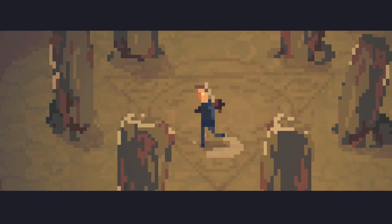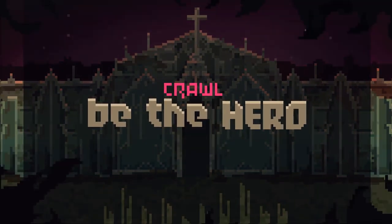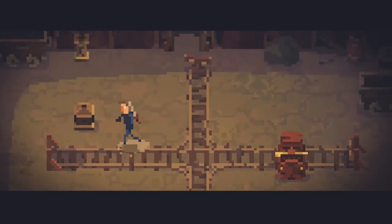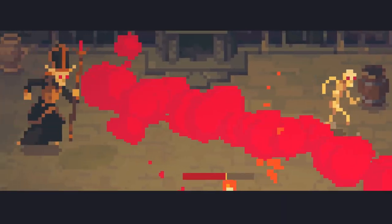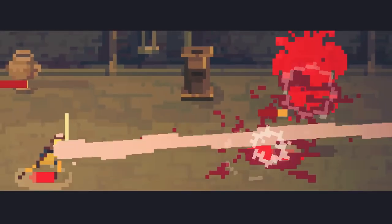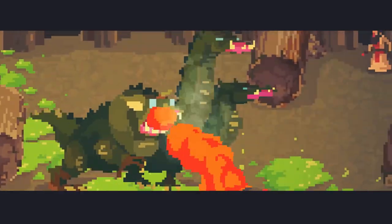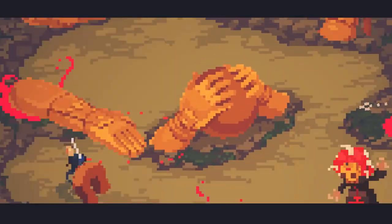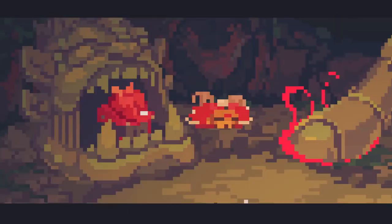Crawl is a party game, competitive couch co-op dungeon diver thing. It's super strange. It's asymmetrical multiplayer because three players happen to be necromancer spirits that possess traps, monsters, and potentially the hero character. One player starts as the hero, but then you rotate through the body as you try to kill the hero so you can possess it. You travel through the dungeon, acquire loot, gain monsters you can level up and evolve, and go all the way to the end boss — which the other players actually control the different limbs for.